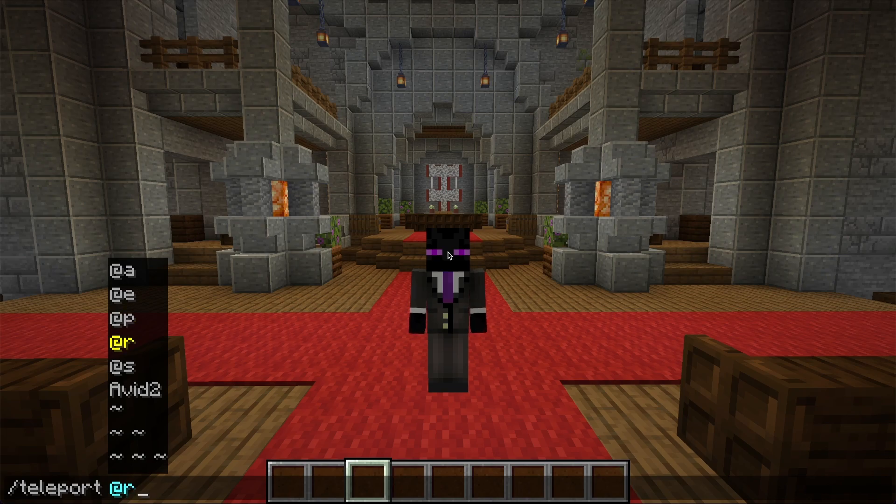@r is really fun — you can teleport a random player. That would be kind of mean, but also cool for minigames. @s is myself, so that's a nice shortcut. And then you can also select an individual player. This can be any player on your server. If you're in a single player world, then you're the only player that can be teleported.